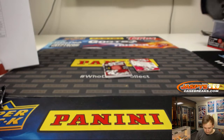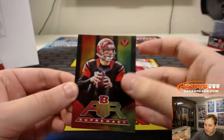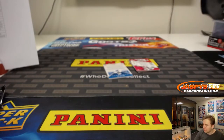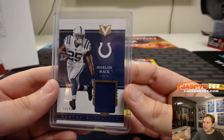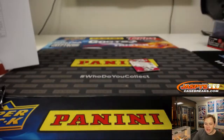Few more hits to go. Andy Dalton again. We have a Marlon Mack, 44 out of 99, jersey for the Indianapolis Colts — that's Ricky, 44 out of 99, Marlon Mack. And Ameer Abdullah Capstones, 66 out of 99, quad jersey auto for the Lions — Anthony B with Detroit Lions.